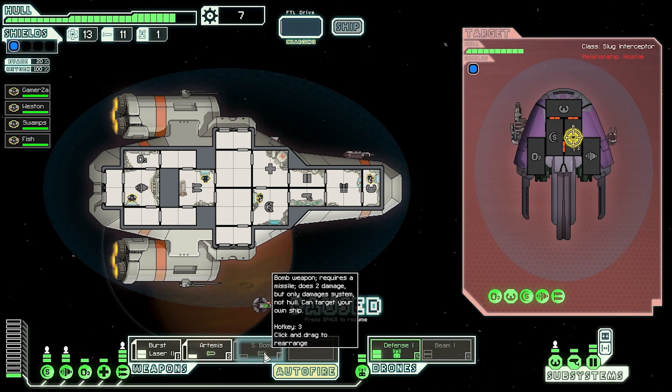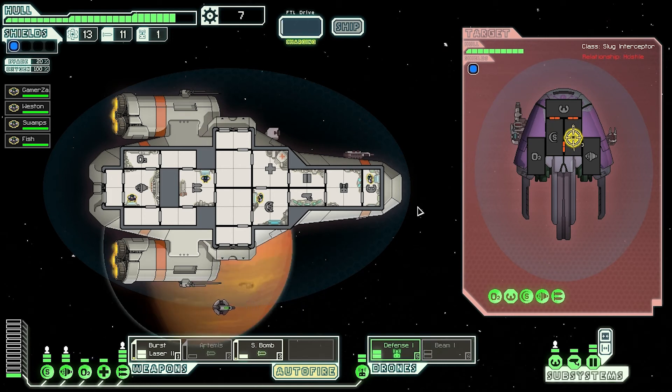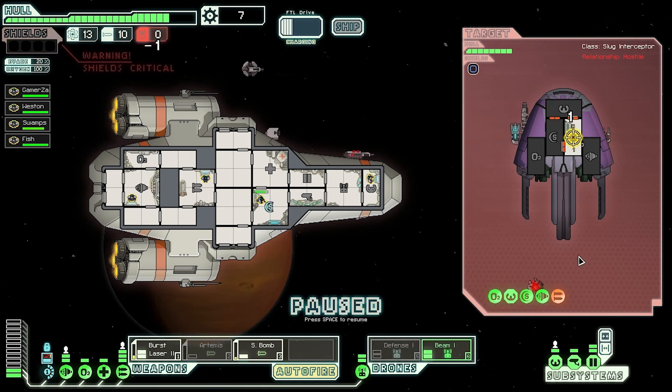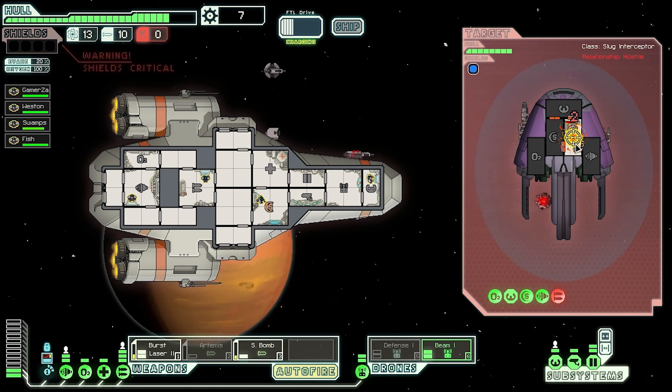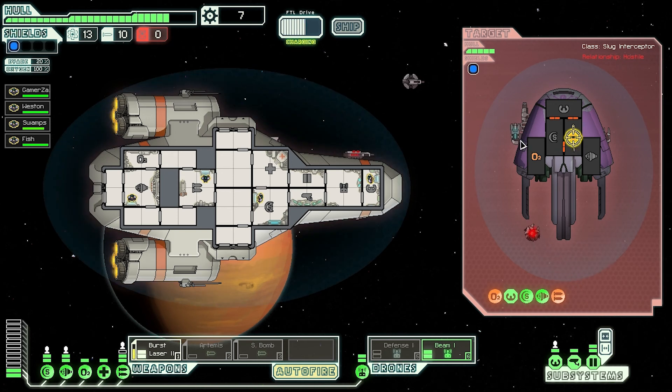They have a missile and beam. Not enough system power for the defense drone — oh, we don't have enough system power. We can turn on the Artemis and the S-bomb — let's target their weapons with the Artemis. I want to see how this works. I'll keep the defense drone on in case they fire a missile. Let's see how the S-bomb works — it should consume a missile. They don't have any missiles firing at me. Let's beam their ship. The S-bomb launched! Let's continue to target their weapons.